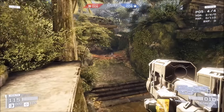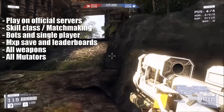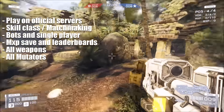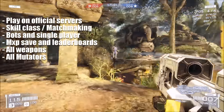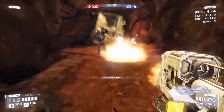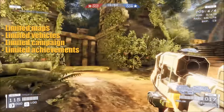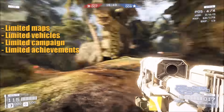Here's the list. With the free edition you can play on official servers, there's skill classing and matchmaking, boss and single-player content, match XP saving, and leaderboards. You have access to all weapons and all mutators. The things you're limited to with the free edition are a limited number of maps, vehicles, campaign content, and achievements.